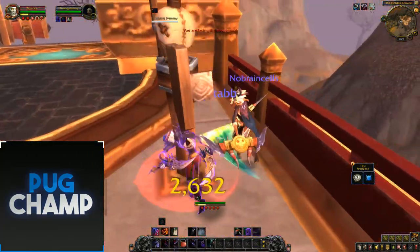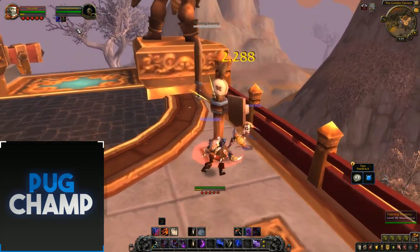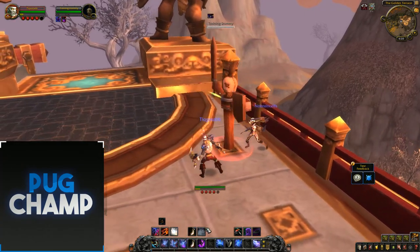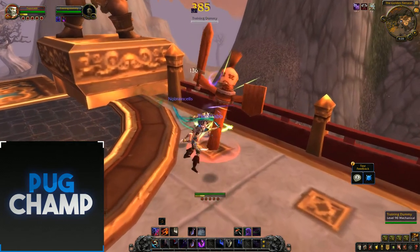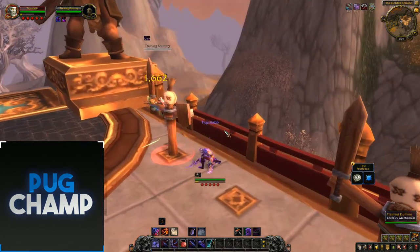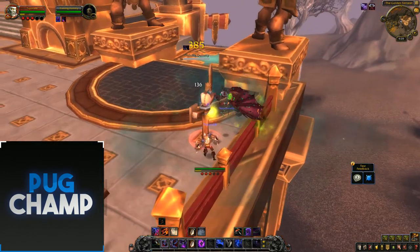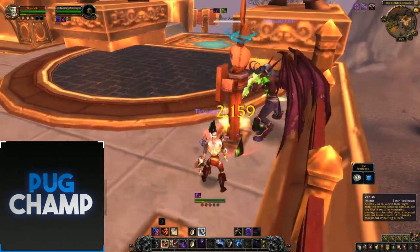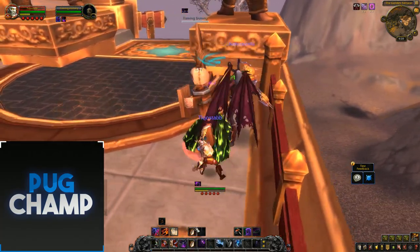Then open up with Shadow Strikes again, using all your spells and keeping Nightblade on the target so they take more damage. Use Shadow Blades to build loads of combo points, then enter Shadow Dance again. Use Shadow Strike, hopefully it crits. When you see Nightblade is about to fall off, refresh it. Then Vanish to proc Subterfuge again and use Death from Above.